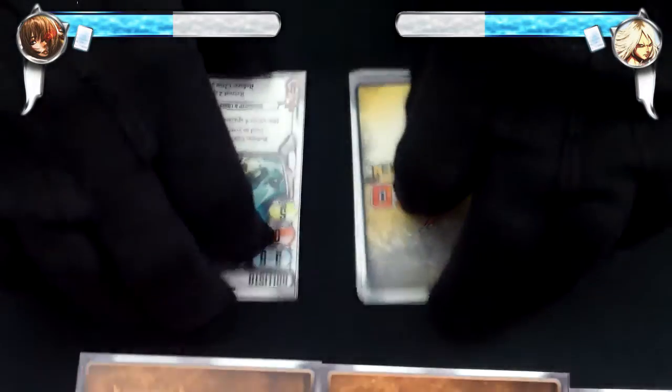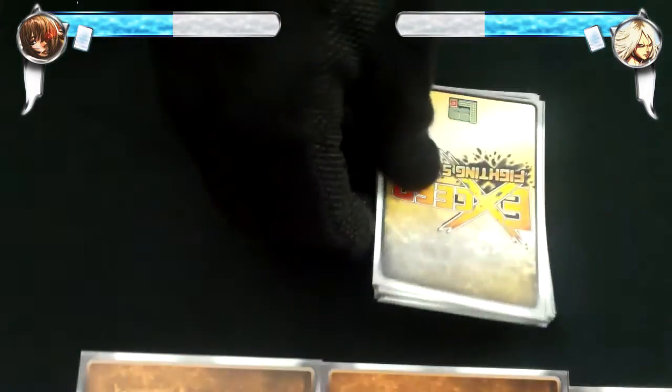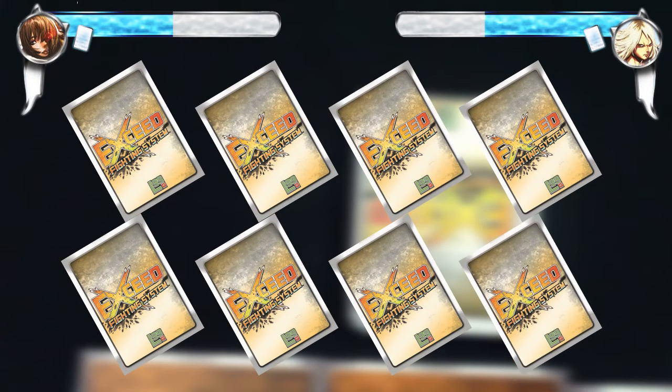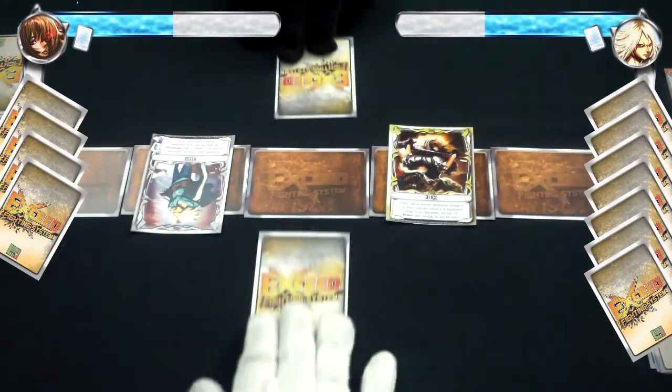Rhys does the reshuffle action, taking his discard pile and shuffling it back into his deck. Remember, this can only be done once per game. Alice uses the prepare action. Rhys changes cards again. At the end of the action, he draws 1 card which brings his hand size past the maximum limit of 7, so Rhys will have to discard 1 card. And Alice makes another strike.